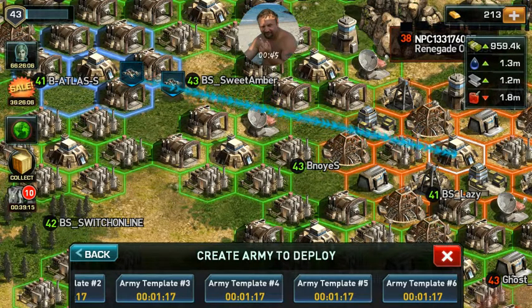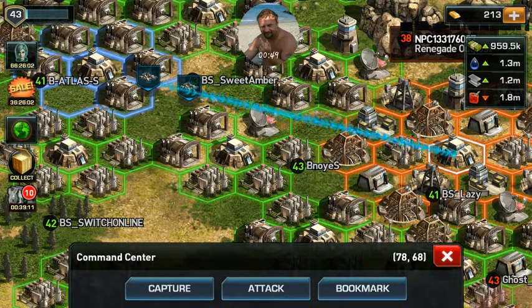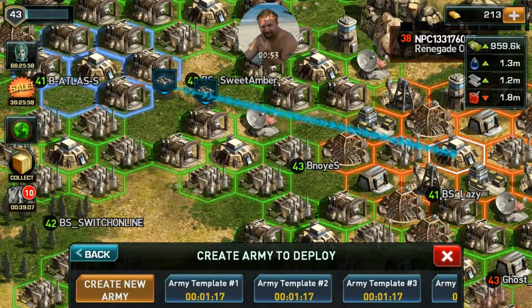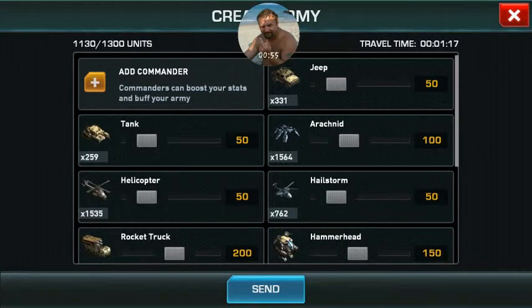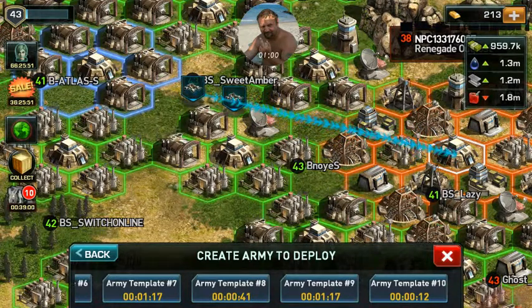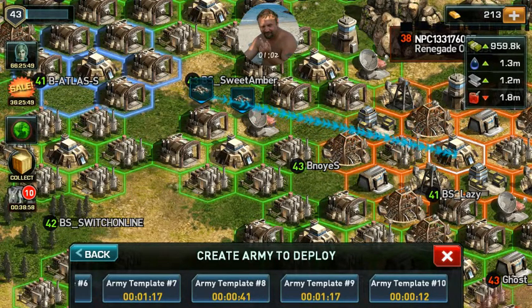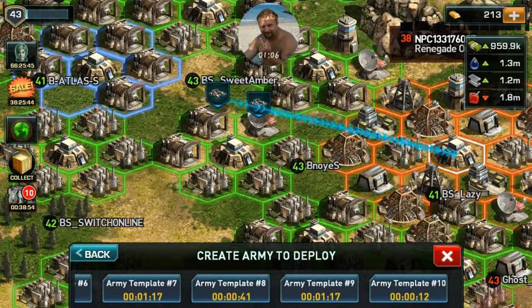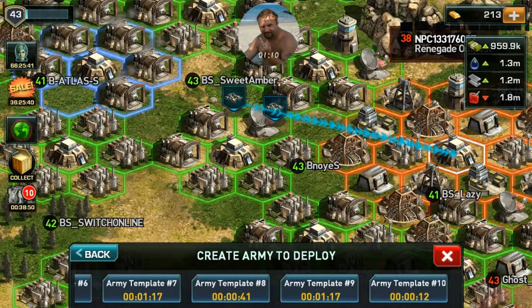So while we're waiting on our cap to happen, let's go ahead and hit X, hit X again, hit attack. Pick your base — we don't want that — and go ahead and get yourself set up so that way you can start sending your jeeps. Make sure that the base that you're training from has plenty of commanders for this.